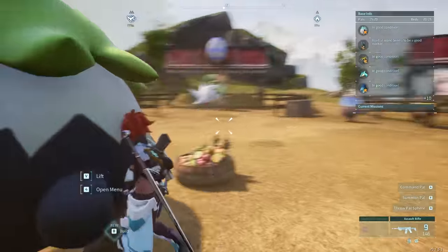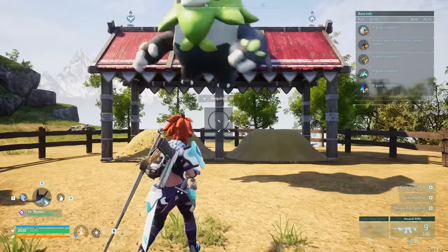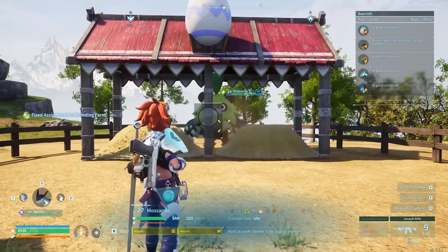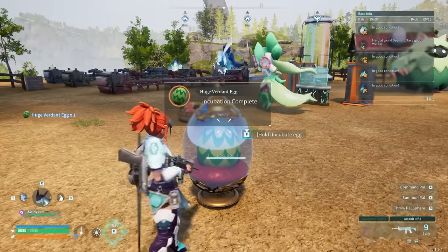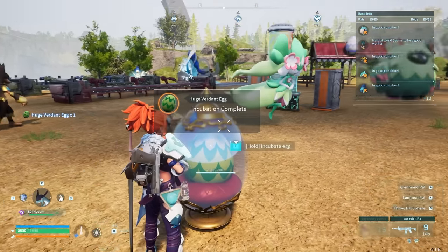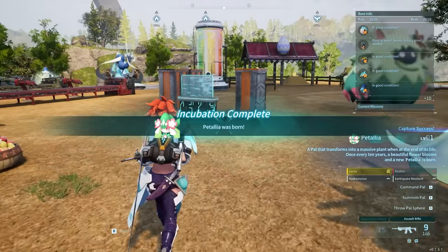This works though, because I just need to take my big green panda Mossanda. They have artisan. We'll see if this one egg I had was able to make me a lucky Patalia. The answer is yes — with a bunch of other junk stats.